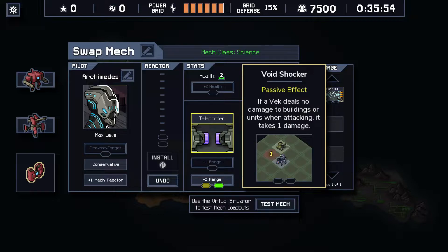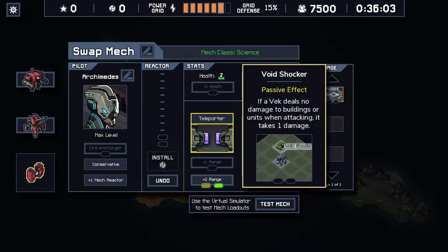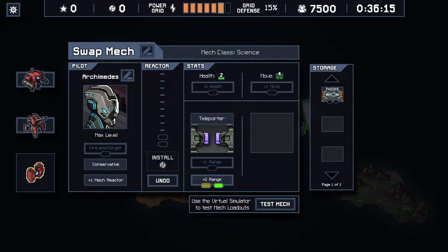We also have a Void Shocker in storage. I'm not sure if I want to use it yet - last island I had exactly nine reputation so there was no point in selling it. It seems pretty good, although it is quite expensive. This might be something I only bring out during the third or fourth island, probably not during this one.